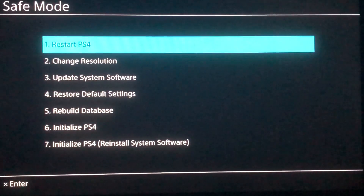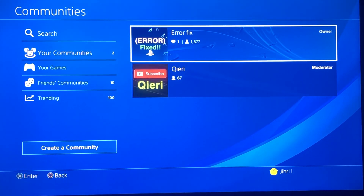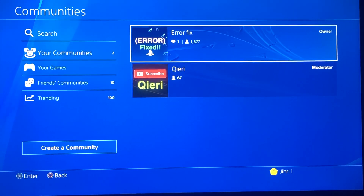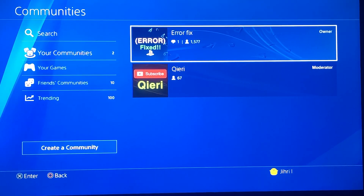I also have another way. The last thing you can do is join these two communities — Add or Fix and Curie. These communities will help you with these types of problems, regular PlayStation problems, or error code things. If you aren't able to get on your PlayStation to join, you can go to the community app on your phone, tablet, or iPad and join from there. You can ask people or moderators for help.